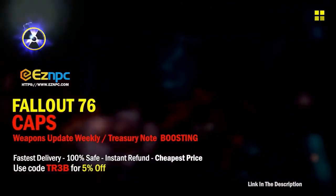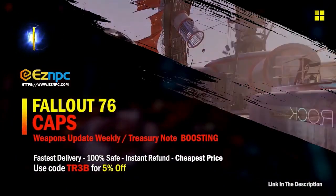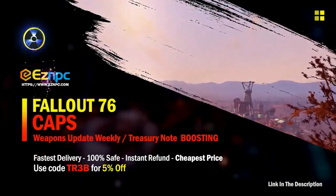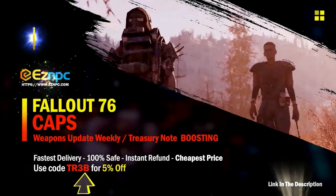If you're after a safe, cheap marketplace to get hold of legacy weapons, legacy items, or anything that's hard to find in Fallout 76, check out the website easympc. Use code TR3B to get five percent off — links in the description.